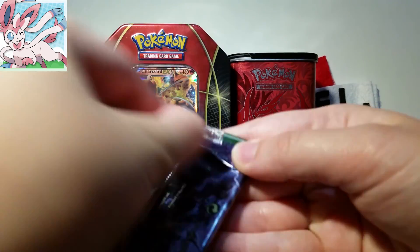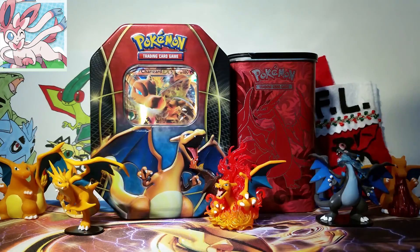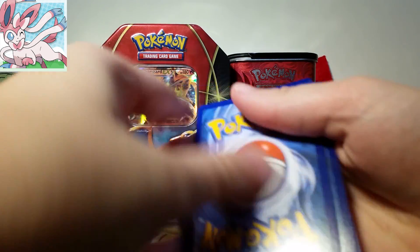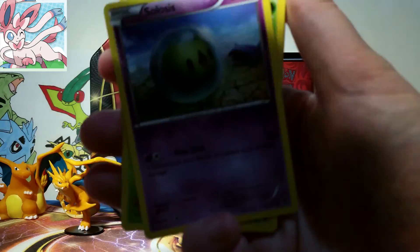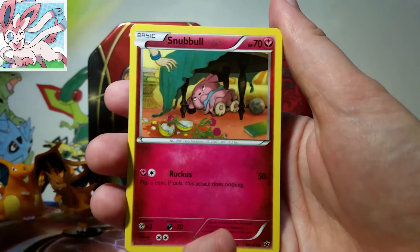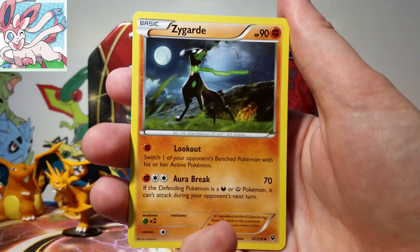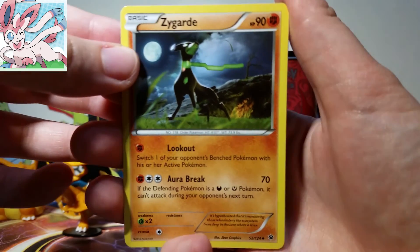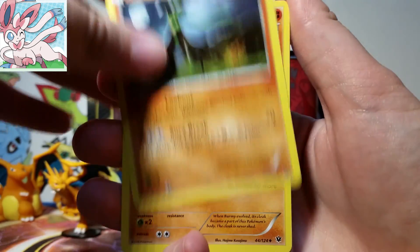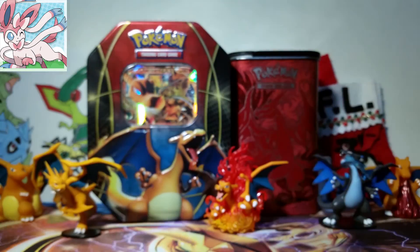So this is the first booster box that I have opened since Noble Victories, so that was a long time ago. I would love to open more booster boxes, but I just like to spend money on individual products instead of a huge one, because then I can spread out my money a little bit, get some new different things for you guys to see. Wow, we've got a Zygarde 10% Form — that's really cool, that's the first one I've gotten. Then we got a Reverse Snubble, and then our Rare is a Rotom Non-Holo.